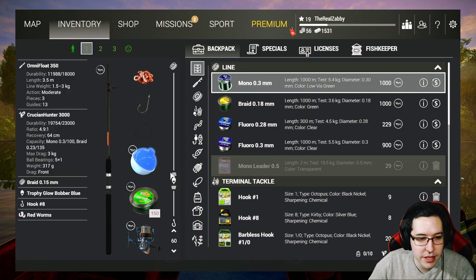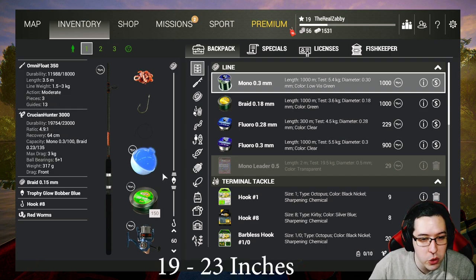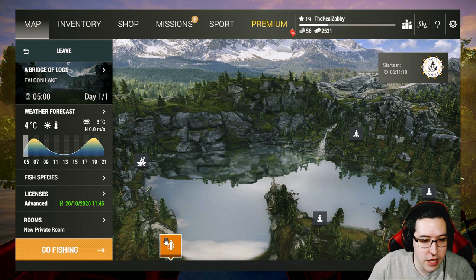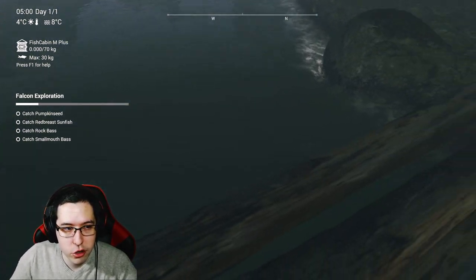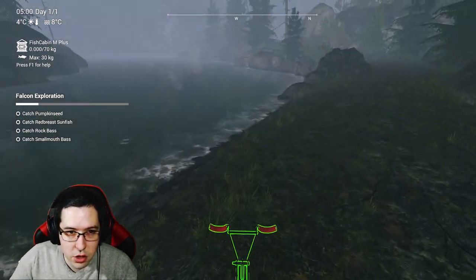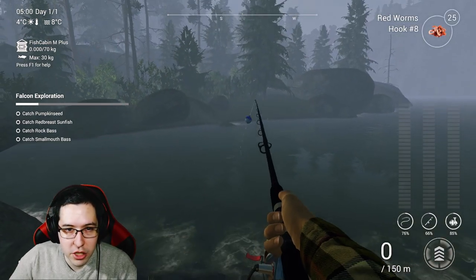I'm throwing on number 8 hooks on both of my setups with red worms. I'm using 50 and 60 centimeter depth — I'll throw a conversion up on screen for imperial players. Coming down to Bridge of Logs, there's a spawn point at the very bottom. I'm going to cast off the bridge right in front of us. Actually I can't use it right there, so let's go under the grass and fish from this area.